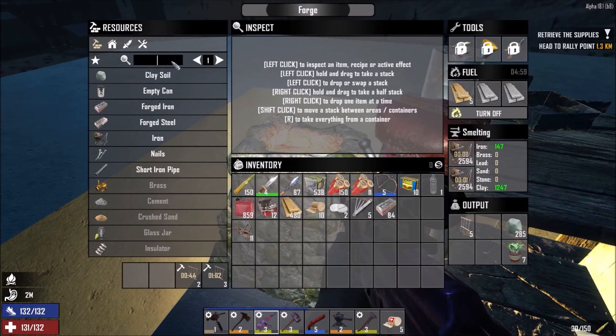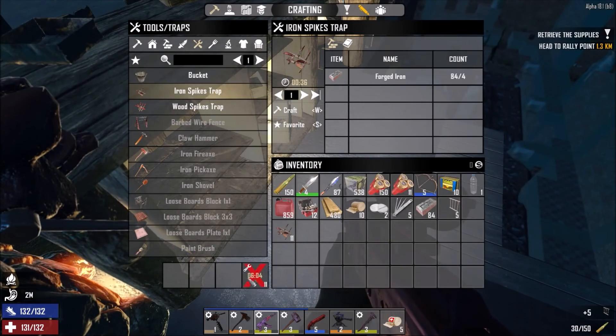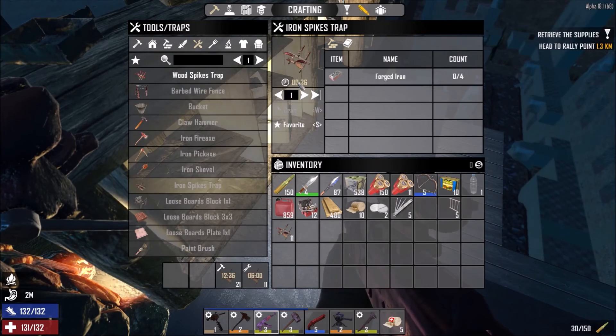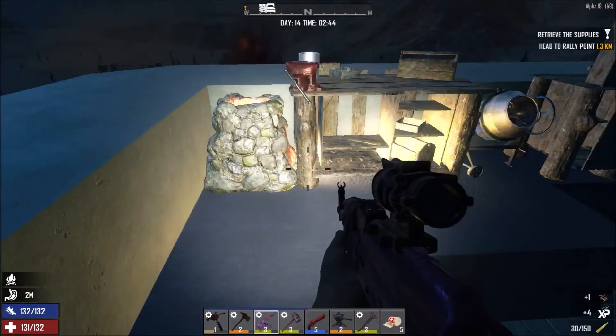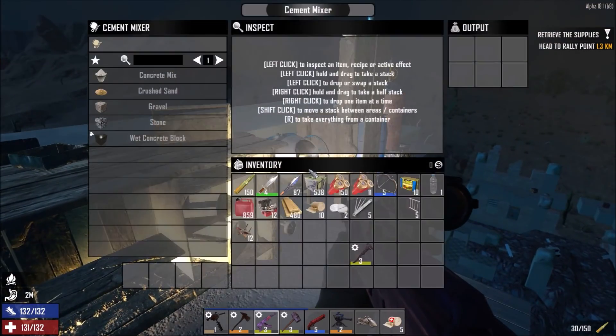We're going to grab the iron bars. The forged iron I'll use to make some more traps with iron spikes, which is going to help a little bit with the horde. The motorcycle should be done — let's just see if there's anything else that's been cooking.